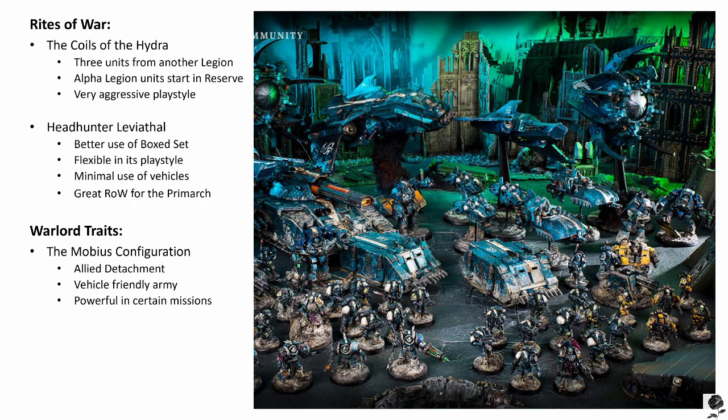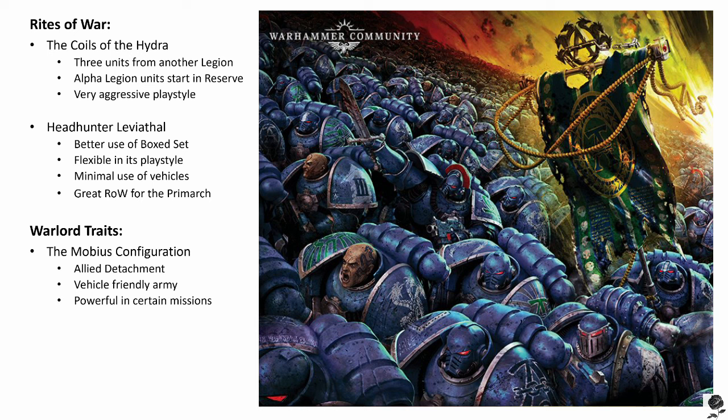All units selected without the use of the Rewards of Treachery special rule — your Alpha Legion units — gain a bonus of plus one to all to-hit rolls made for them in all attacks, both shooting and melee, made during the player turn in which they are deployed onto the battlefield. So to cover off: you get three Rewards of Treachery units; they don't all have to be the same unit but they do all have to come from the same Legion. The Rewards of Treachery units can only be deployed at the start of the game and are fearless until the rest of your army comes on. When your organic Alpha Legion units arrive, the turn they arrive they get plus one to hit for shooting and melee.